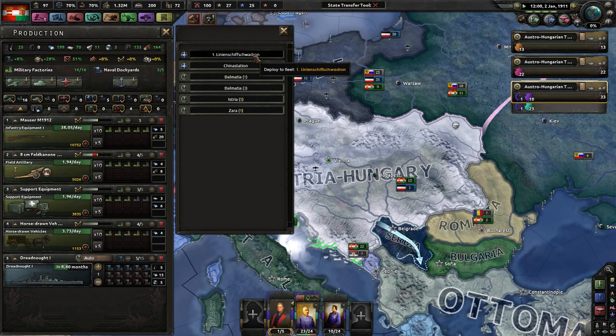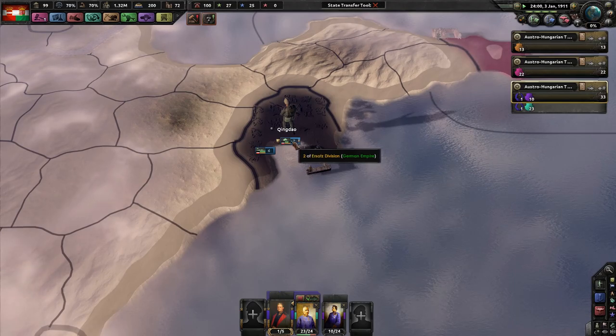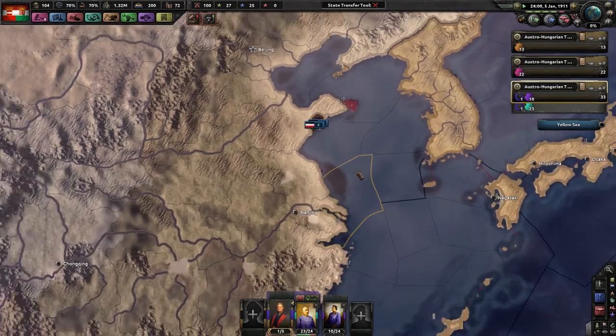You, Dreadnought — China Station. China Station. Look, Germans are here in China — Qingdao. Cool.